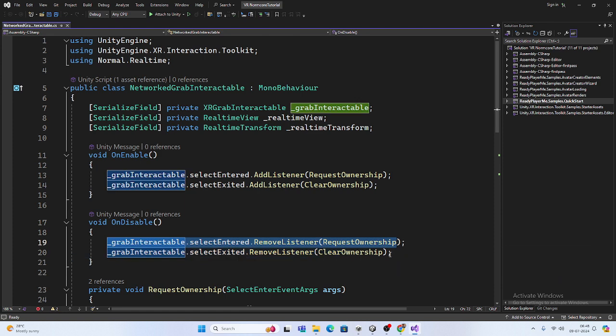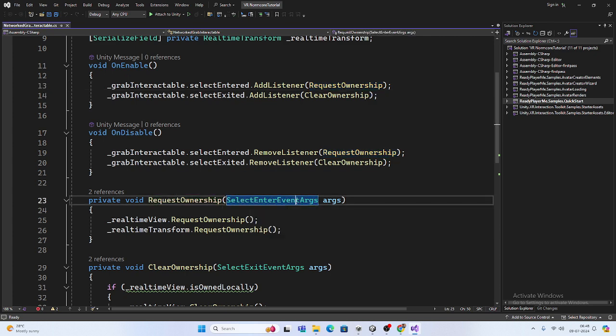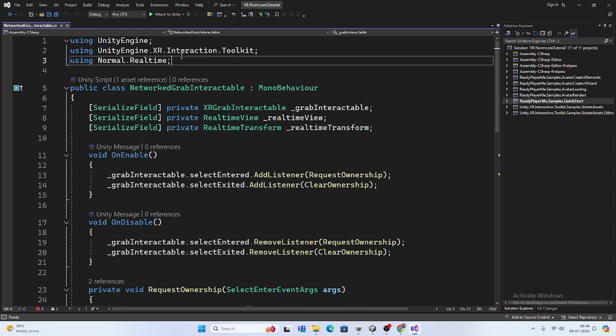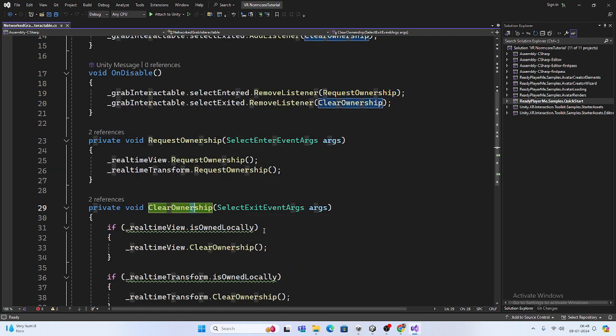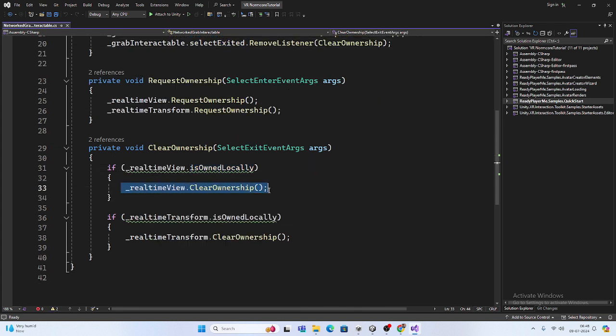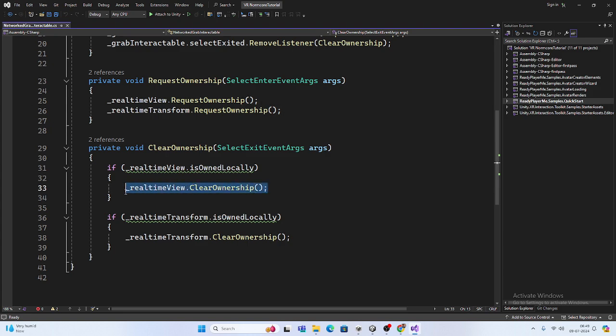On Request Ownership, I'm calling one method — the SelectEnterEvent. Make sure you're using the Unity Engine XR Interaction Toolkit namespace. Using the RealtimeView, we call RequestOwnership(), and same with RealtimeTransform — these two lines request ownership. For Clear Ownership on exit, we check locally first — we don't want to call this if we haven't subscribed. We check if ownership is with the local player; if so, we call RealtimeView.ClearOwnership() and same with RealtimeTransform.